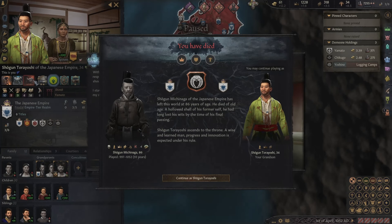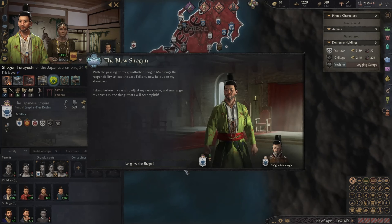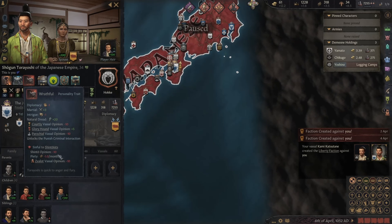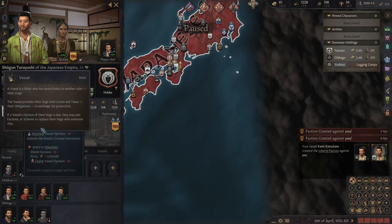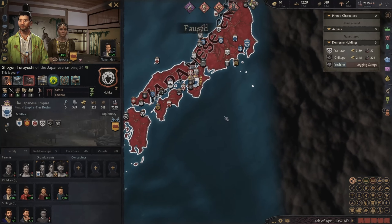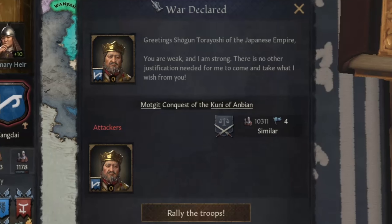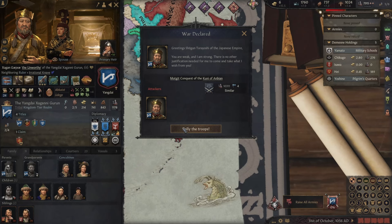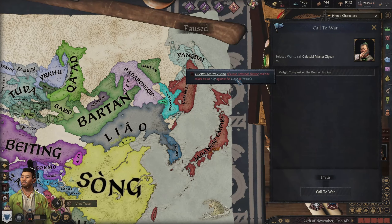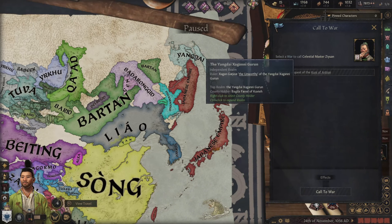Now we're playing as our grandson, who is honestly not too good by any means. Diligent, gregarious, wrathful. Wrathful is a sin in our religion, so it's even worse than usual. I get a minus 20 opinion with clergy and parochial vassals, which is really good — I love that. I'm just gonna try to keep this together. Little dude is born with a man bun — I feel sorry for him. This guy wants to die, he's not gonna win this, hopefully.